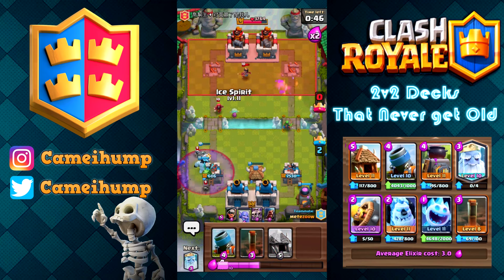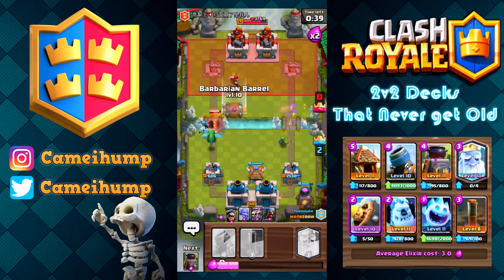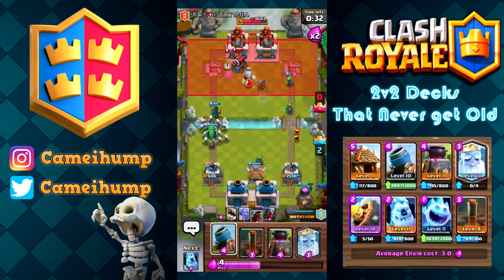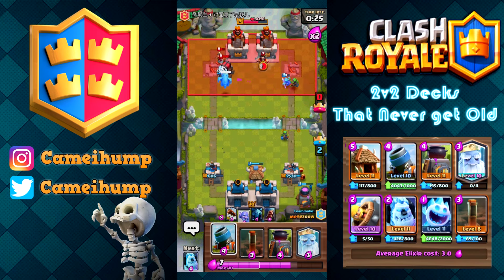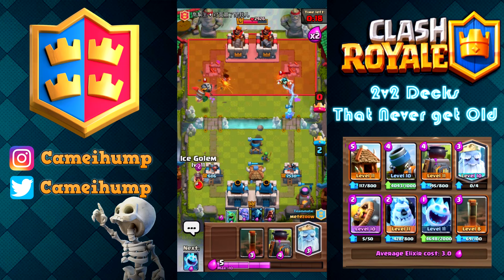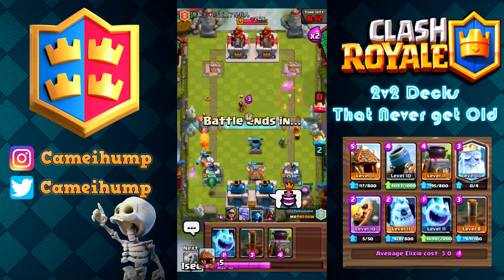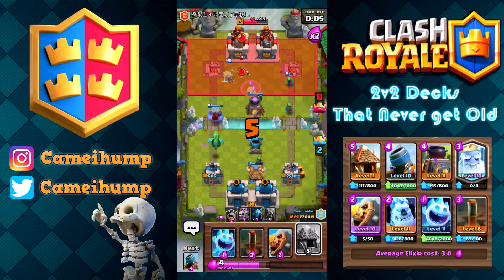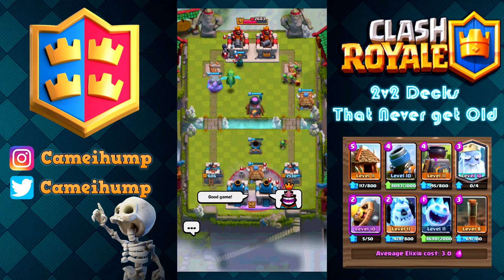Goblin Hut ran out — guess what? Another one. Ram Rider is difficult but we do have the Skeleton Army for it. You don't want to put a hut down as soon as you have the elixir for it — you definitely don't want to be caught empty-handed. Now we have the Mortar in a defensive position because we can't hit any towers anyway. And we just won pretty wholeheartedly — we weren't even close to getting our second tower taken.